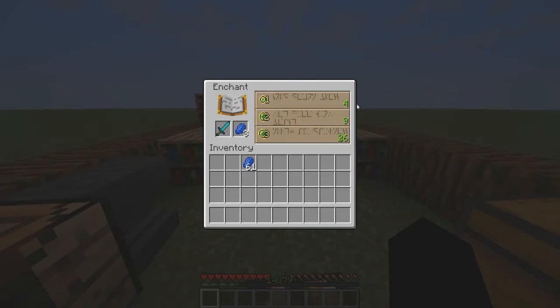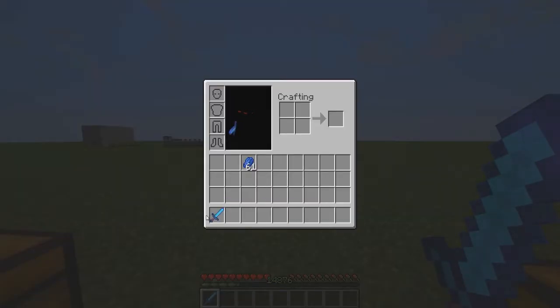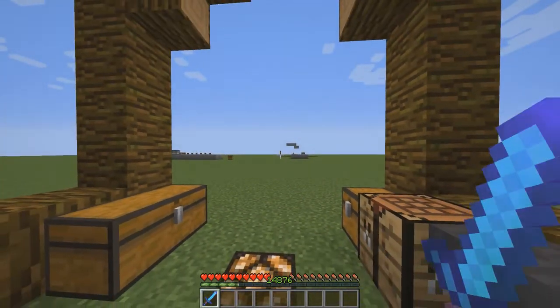The lower down you go the worse the enchantments get — lower number is worse, higher is better. I prefer level 26 or 28 over 30. I don't really like using 30 because it's the highest and it's what everyone goes for, so they try not to make it that good — it's sort of a gamble. We've got our lapis in, we've got our sword — let's go Sharpness three. We got Sharpness three and Knockback two, plus 10.75 attack damage. A default diamond sword is plus seven attack damage, so this has 3.75 more.